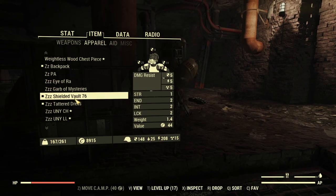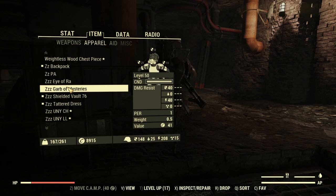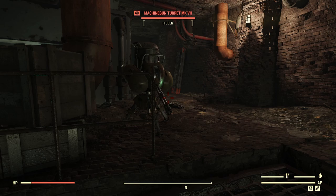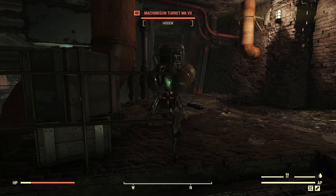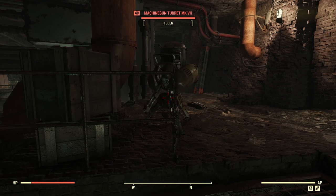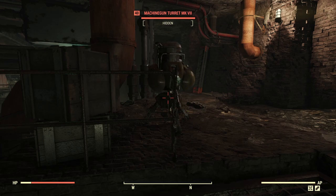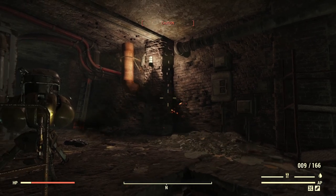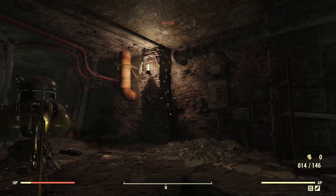What else I have on me? It's Garb of Mysteries and Eye of Ra — I figured why not test it as well in this episode. Look, it's nothing great compared to other options. It's even slightly weaker than weightless armor with 'harder to detect while sneaking.' Back to chameleon — and now look. I can be firing and I'm still under the cloak of chameleon.